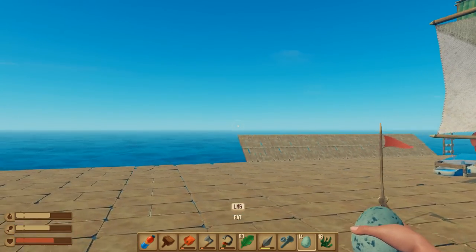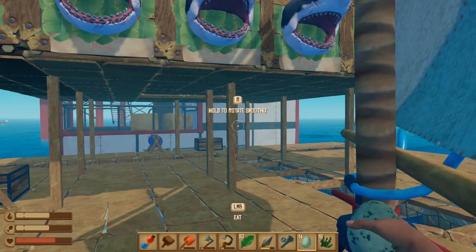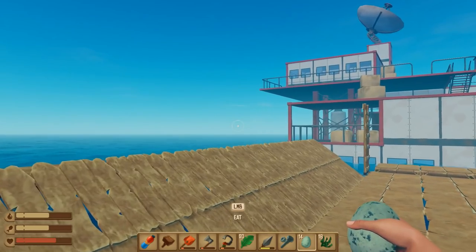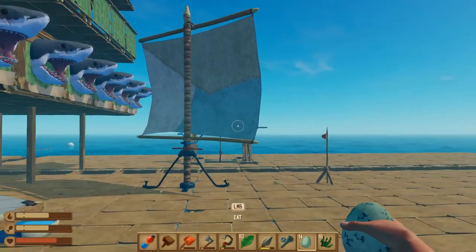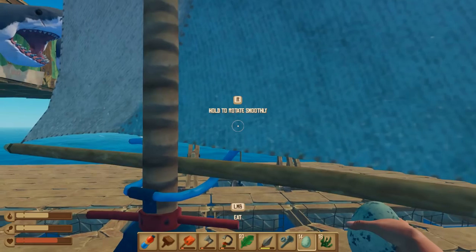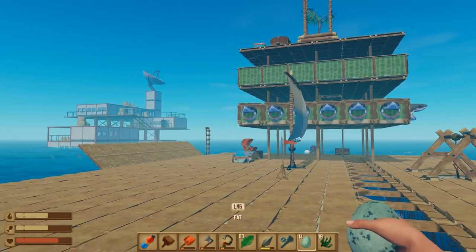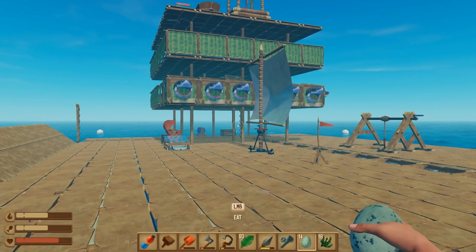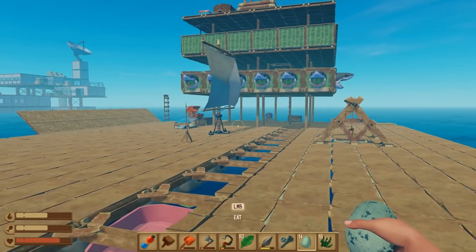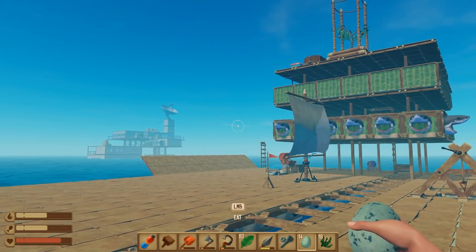Unfortunately, we didn't get any more information on what's going on today. We're gonna continue hitting up these radio towers because there's got to be more story information, and they're obviously good loot as well. I want to expand out this raft as much as possible — the more loot we get, the easier that is. I know this episode was more of a building episode than anything else, but sometimes you've got to do that. If you guys have suggestions or know what I'm gonna be building, let me know in the comments. I'll see you in the next one!